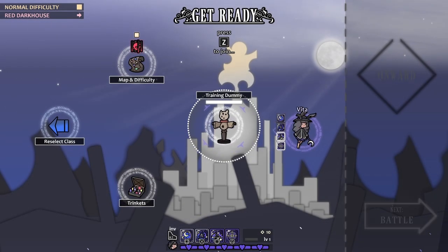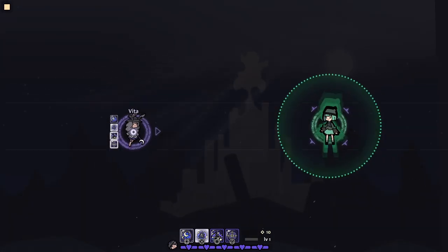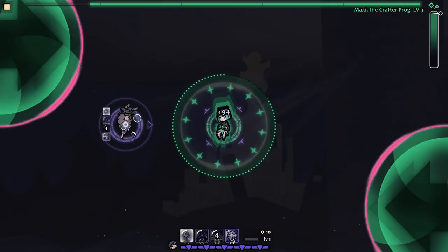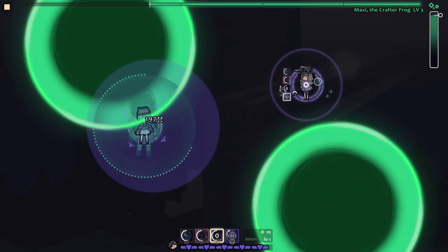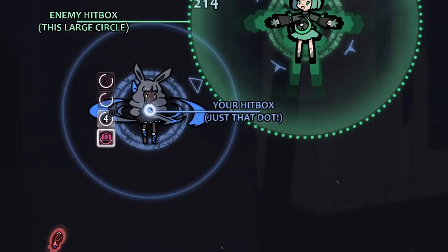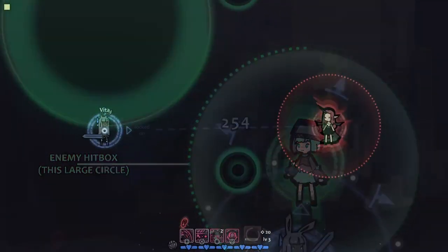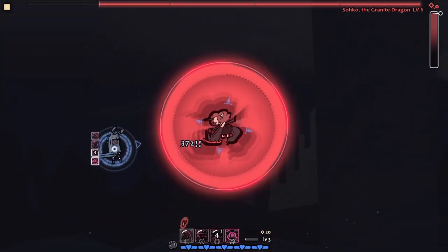Once you choose your class, you can now begin the game and experience the best part — dodging and doing big damage. If you're new to bullet hells or raiding, you gotta know your character's hitbox, and it isn't your entire character model, but this small little circle right here. As long as this circle doesn't get hit, you are absolutely fine for dealing with projectiles, but that can only help you for so long, since there will be other mechanics that you'll have to pay attention to.